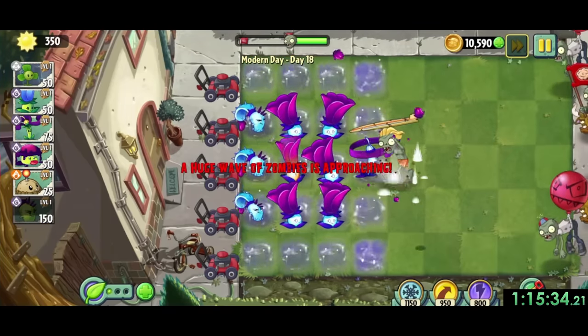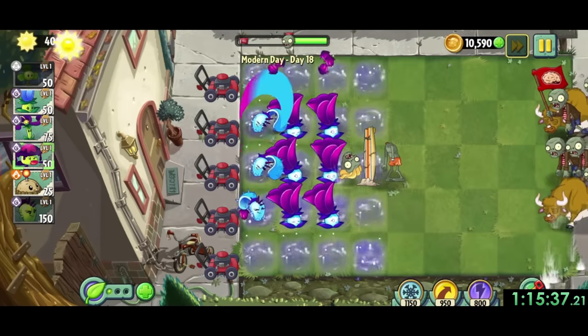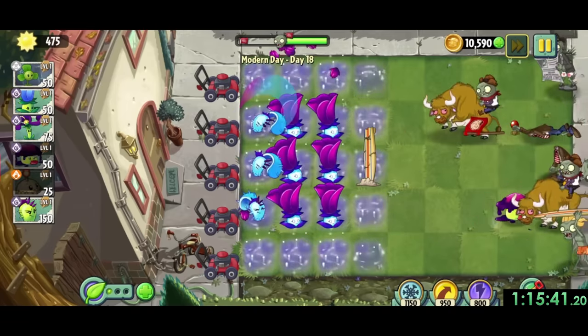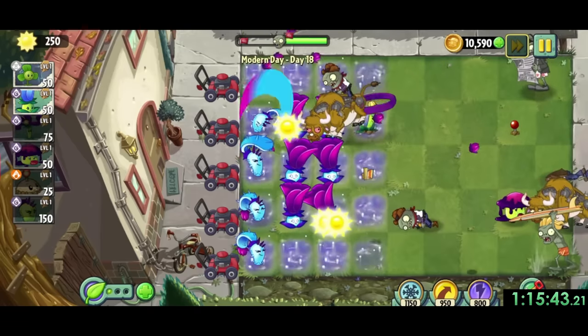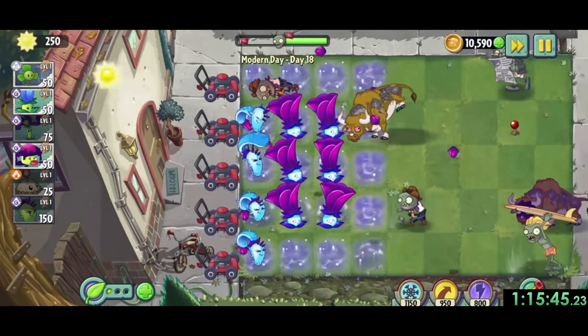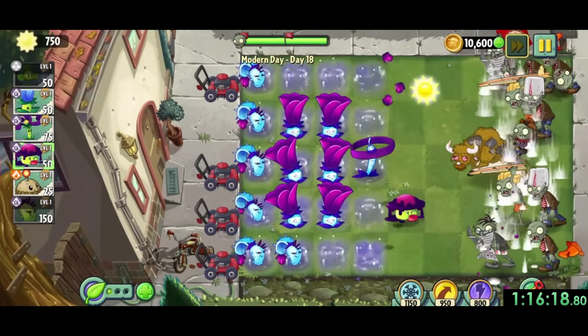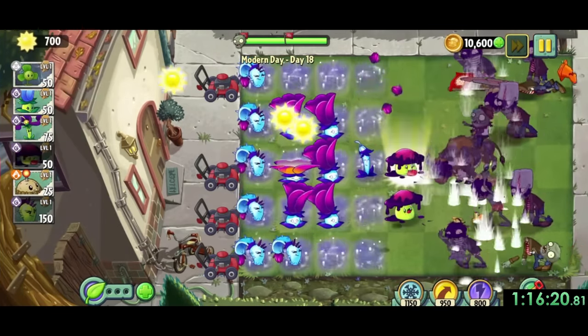Modern day 18 is pretty much going to be the exact same strategy, just with tougher zombies to deal with. The big issue is newspaper zombies that we always want to poison instead of breaking their newspapers, and the zombie bowls which run fast until they hit a plant before flinging an imp forward. So I want to make sure I place a cheap plant in front of them as soon as they spawn.